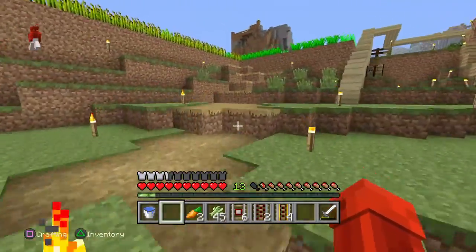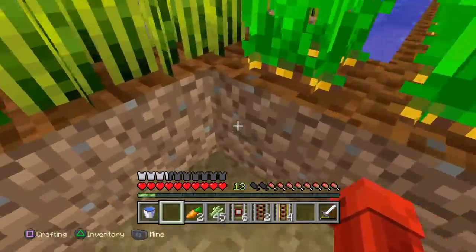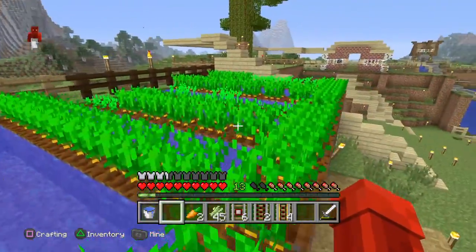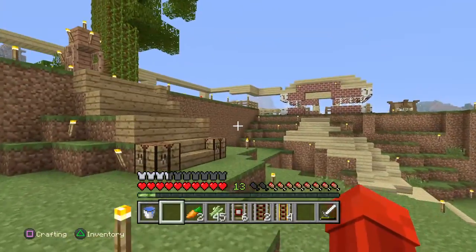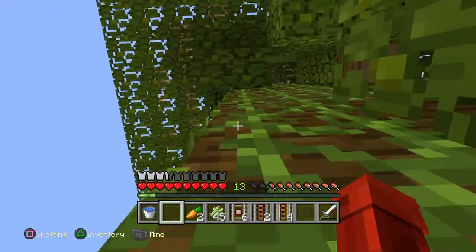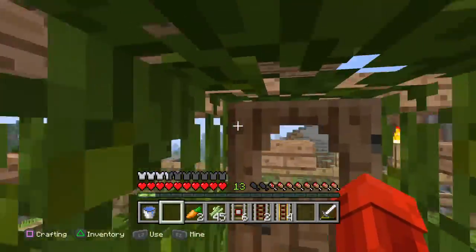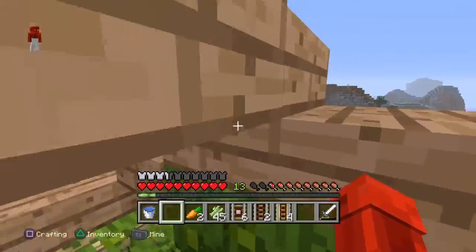My little pumpkin farm — not anything big, but it's a pumpkin farm nonetheless. Up here is my wheat farm, and then over here I have my carrot farm. If we continue over here — when the parrots update comes out, this is where my parrots are going to live. And if I come all the way up here, this is my tree house. I just built this a few weeks ago, but I never came back to it.